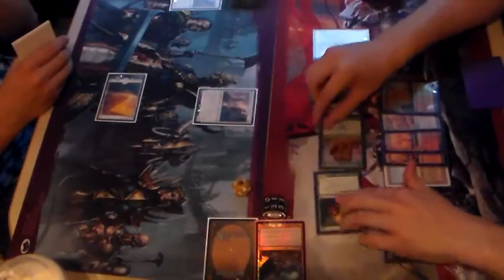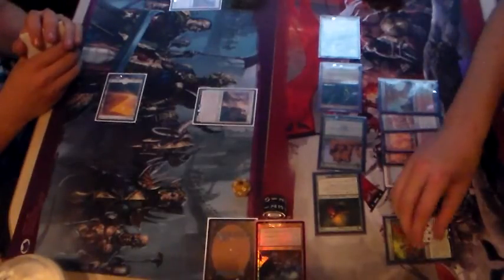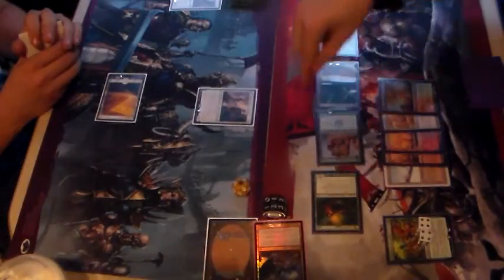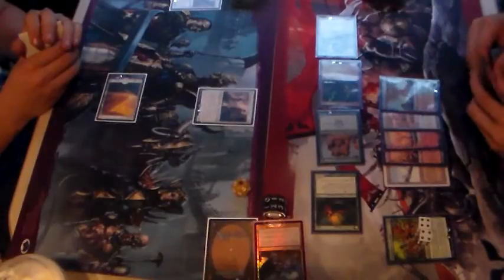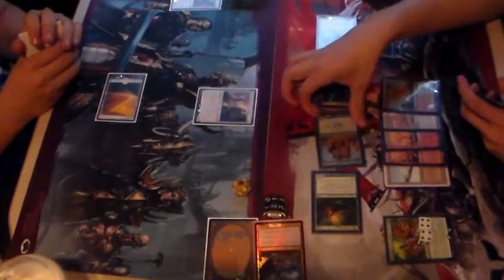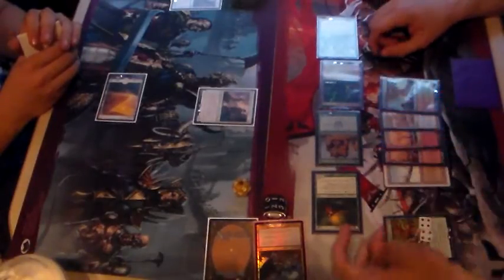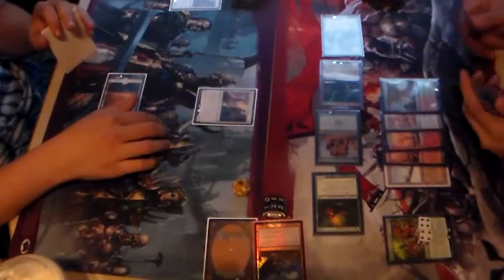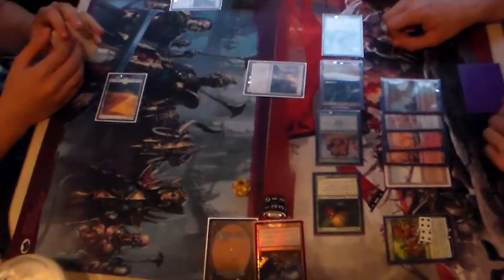Swing with the team, putting more counters on Beastmaster Ascension. Beastmaster Ascension goes to eight counters — that's plus five, plus five for all my creatures, plus the +1/+1 from my other werewolves, so plus six, plus six across the board. Seven, seven, and nine attacking. I will push Kithian under that bus as a blocker, and take seven, seven, and six — that's 20 exactly. Good game.